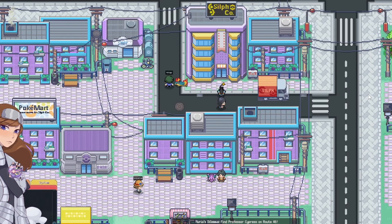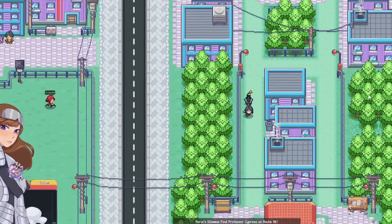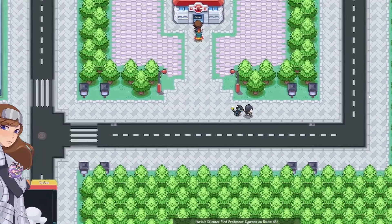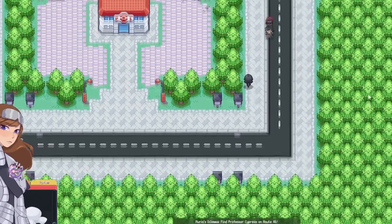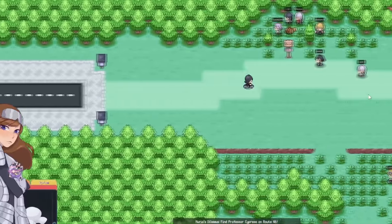Once you actually have your raft, we'll go from Violet City on our way to Route 31. We're just going to head south of where we started and we're going to press B to pop on our bike. You don't need a bike for this, but I'm obviously going to go as fast as I can.